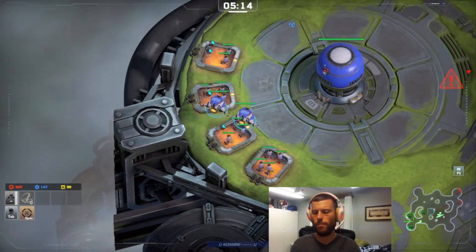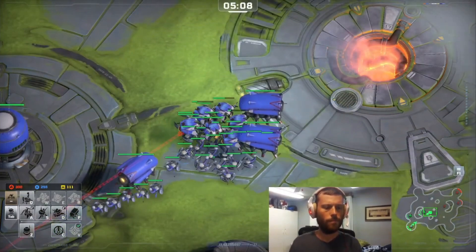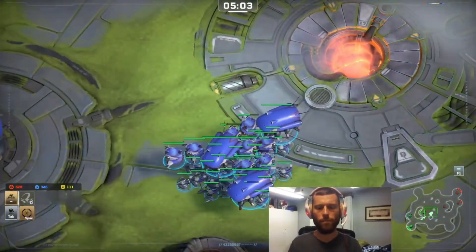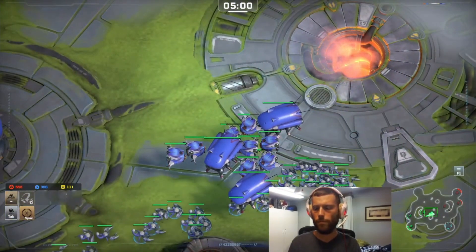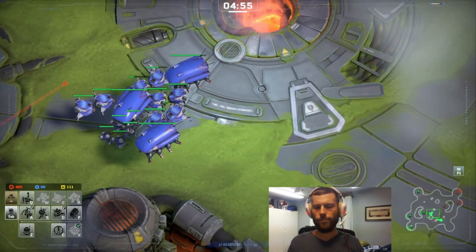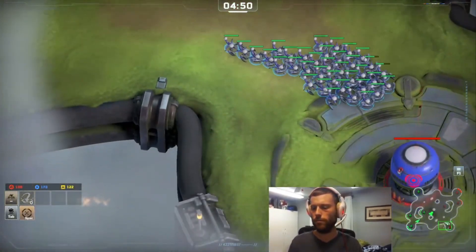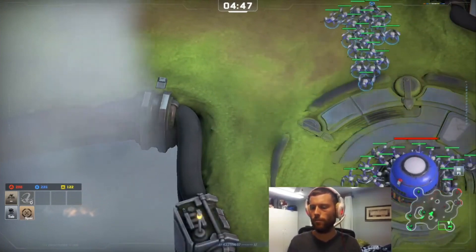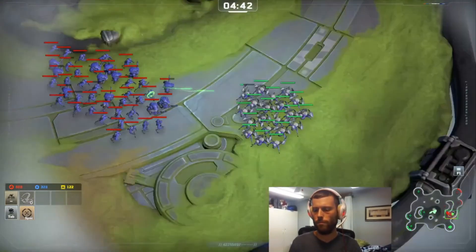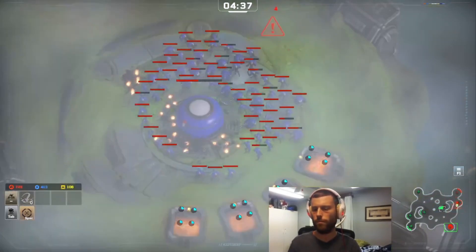Enemy is building a resource base. Looking for a flank. Units under attack. Select the enemy — units engaged. Units reporting damage.